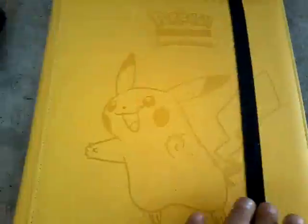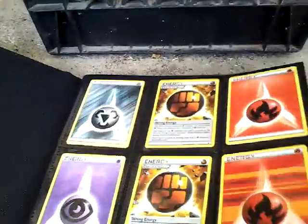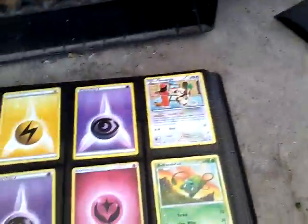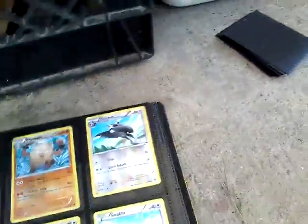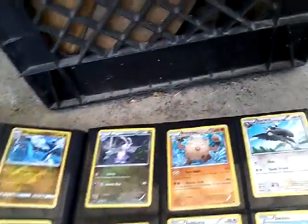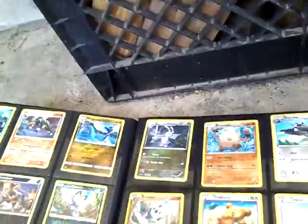Okay guys, I'm back — this is the next binder. These are just my energies right here, and more energies. Then: Zara, Venusaur, Bulbasaur, Froakie, Houndoom, Froggadier, and Houndour.